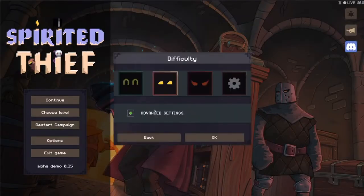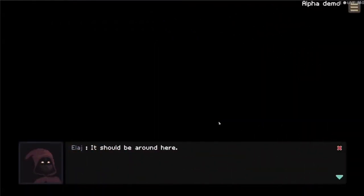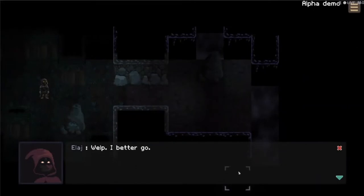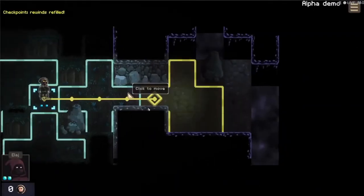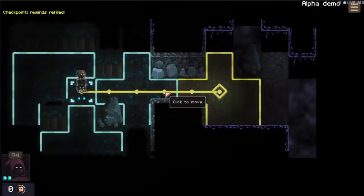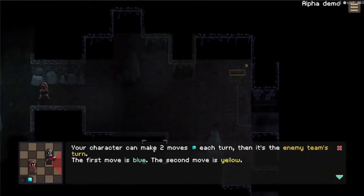We're just going to play on veteran because I'm already familiar with this game. Eli is your main character — he says 'you should be around here, come on.' His fella: 'you sure we are lost?' 'Yeah, I'm sure.' 'Hey I found it, I found the entrance, finally — come you two, hurry, let's go!' We can zoom in and zoom out with the mouse wheel. Your character has two moves each turn.